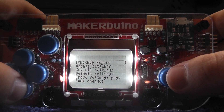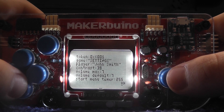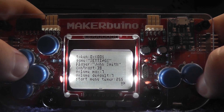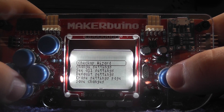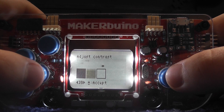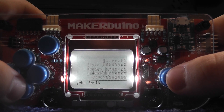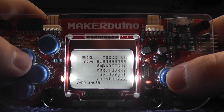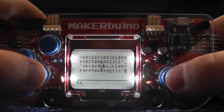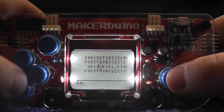So we have to actually load into the settings. Now we've got Checkout Wizard, change settings, see all the settings, default settings. Let's have a look — see all the settings. Player: John Smith — not true, I'm not John Smith. 2 settings, display, contrast. You can change quite a bit actually, there's quite a bit that's customisable here. Player name — let's change it shall we — Dan is the player name.